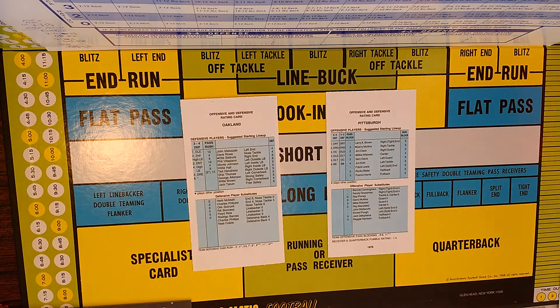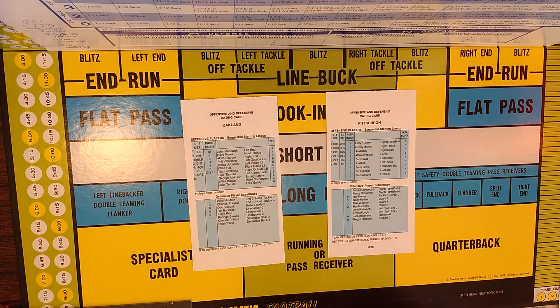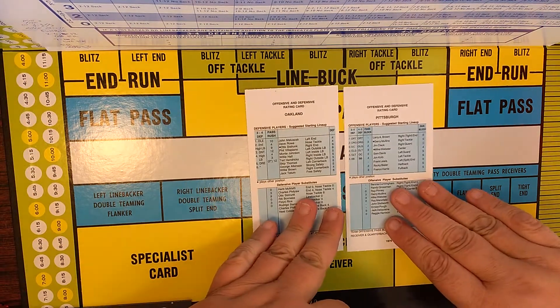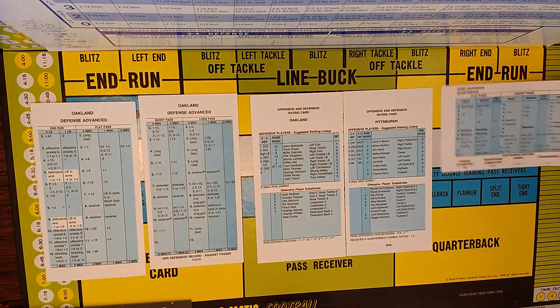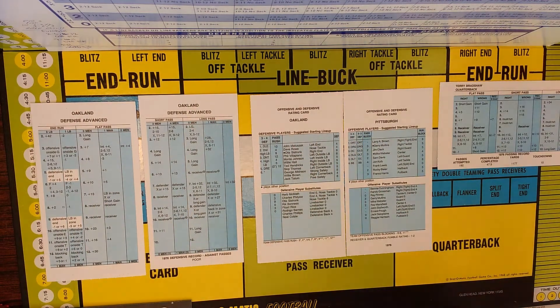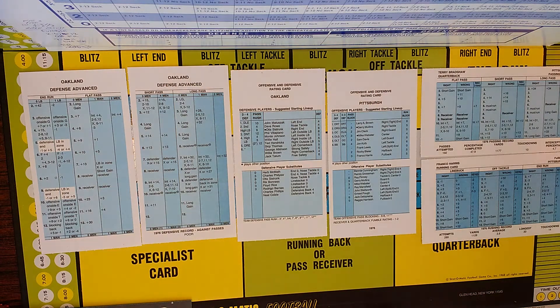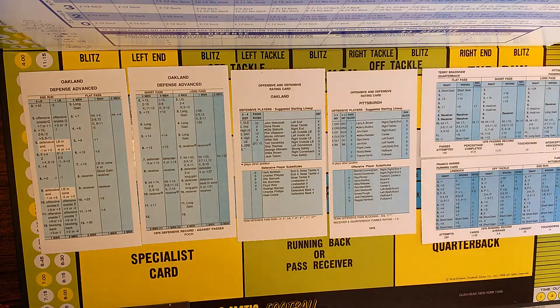Let's follow along in the rule book. We're going to be doing sections 21.0 and 22.0. As long as someone has split ratings — I don't see any — we're not going to worry about 22.0. It's super advanced; there's none on these cards. Let's go through offensive and defensive player ratings. Let's also get some defensive cards out and a couple of offensive cards out. So we've got Oakland's defense. We have Terry Bradshaw and Franco Harris for the Steelers.